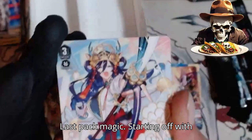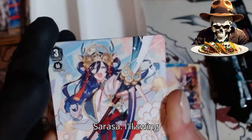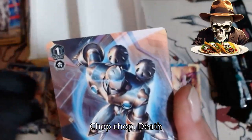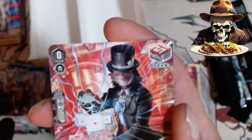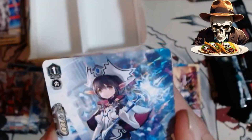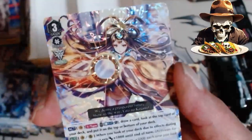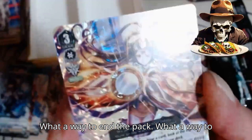Last Pack Magic! Starting off with a pretty high power common. Battle Maiden Sarasa — 'I'll swing this from right above your head.' Cha Cha. Death Army Guy. Knight of Devotion. Psychic Bird. Miracle Kid. Farfalle Magus. 'Prefers defense over offense.' Amaratsu. CEO Amaratsu — another awesome double rare card. What a way to end the pack. What a way to end the box.